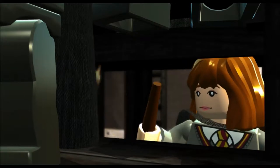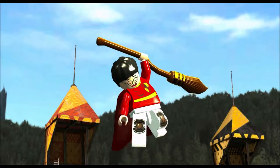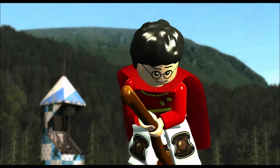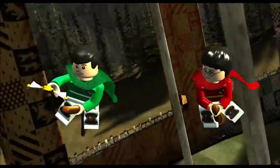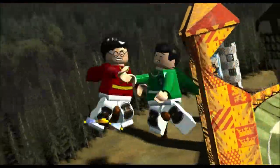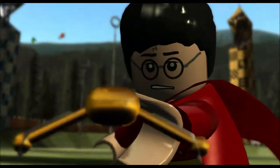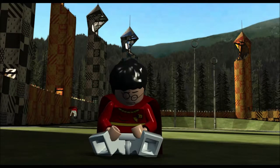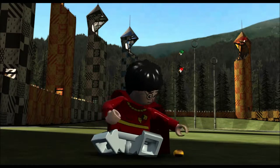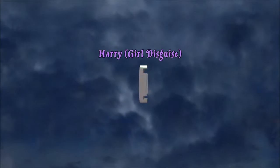We're gonna light Snape's cloak on fire which of course causes a distraction, and now we can proceed as Harry. Chase after the golden snitch — almost got him, slap fights! Catch it, catch it, catch the snitch! He's gonna be sick — oh, it fell out of his ear this time — wait, it went in his mouth! There we go — level complete!